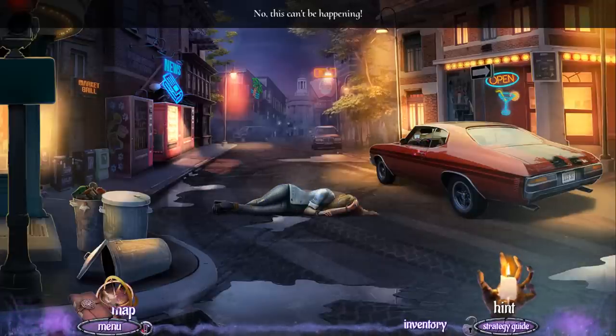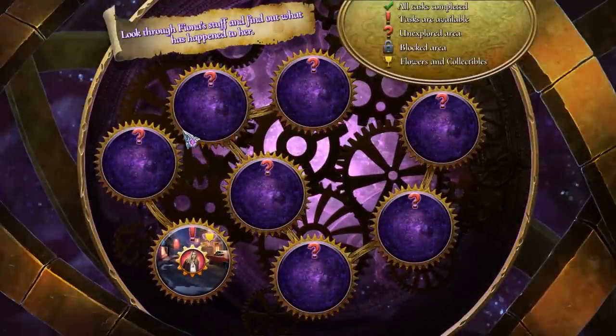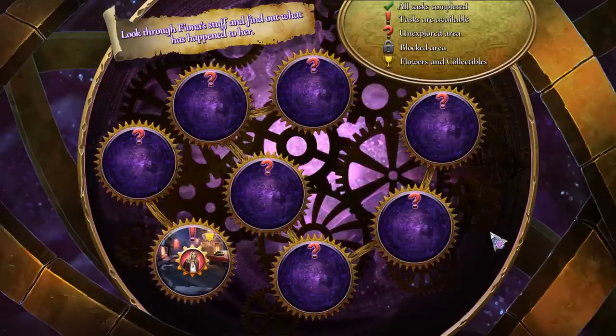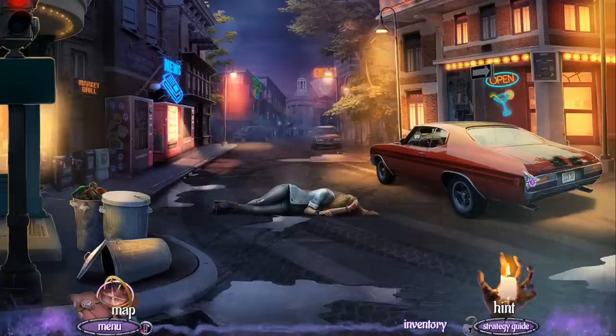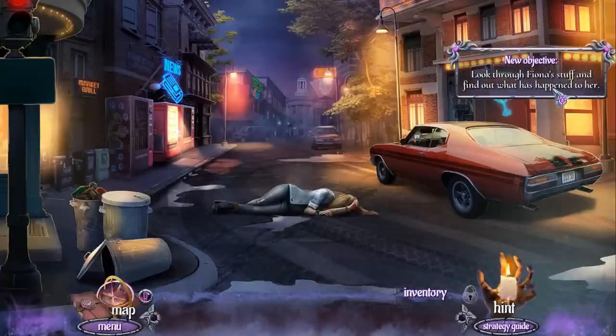Let's see what else we can do here. We have a map — let's check that out. Another interesting approach to this map system here. Look through Fiona's stuff and find out what has happened to her. Fair enough. Chat, should I look after the girl or look after the car? Where is our first priority here? There's our inventory bar — we'll go ahead and lock that. Our objective is to look through Fiona's stuff and find out what happened to her.